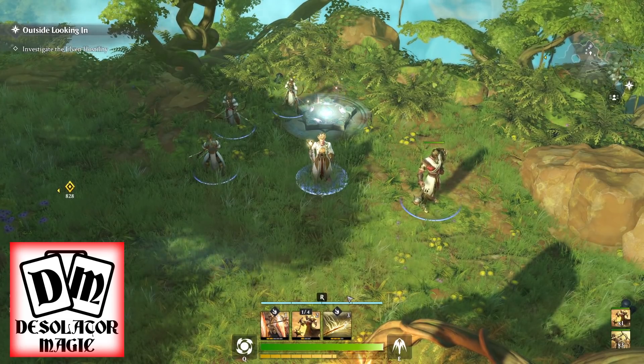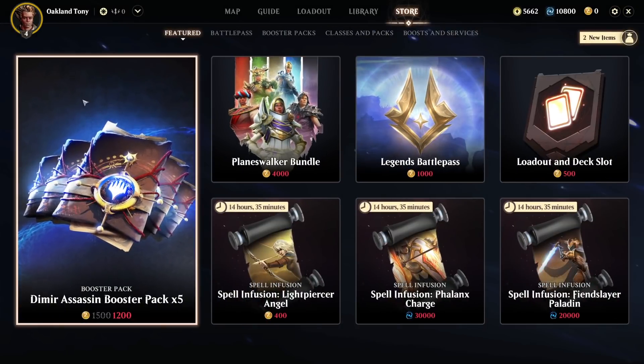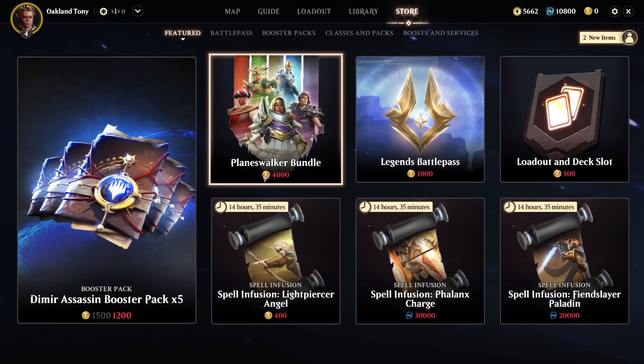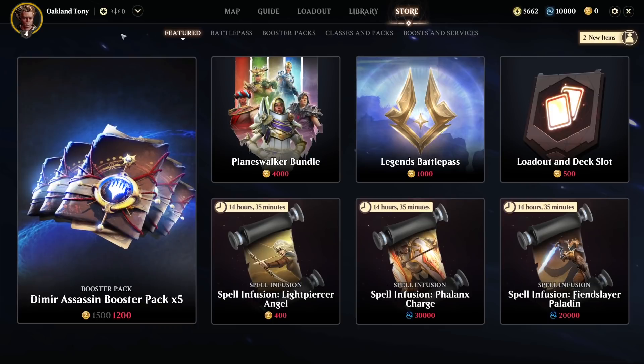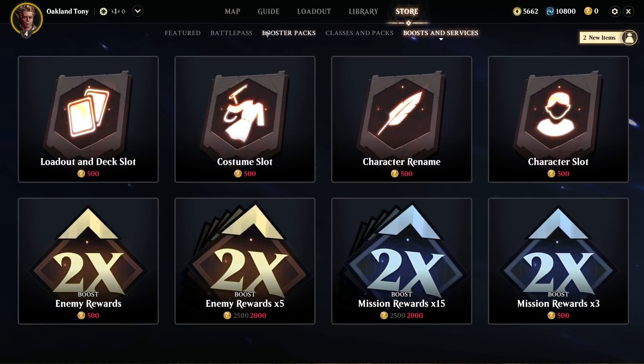What you actually do to claim the free pack is press Tab or F1, go to the store, and right about here there's a free pack — it says it costs zero Zen. Real simple, go get it. I think it was under Classes and Packs, but just look around; it's pretty easy to spot the one that doesn't cost anything.